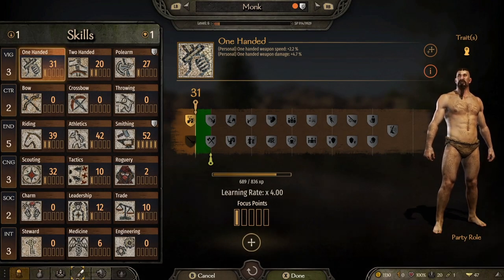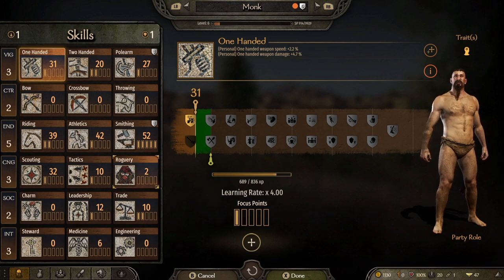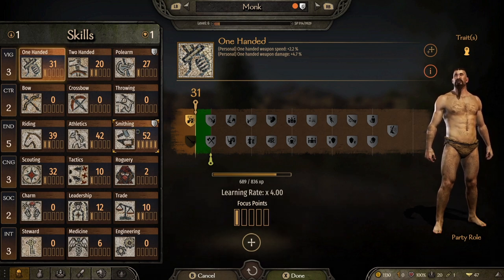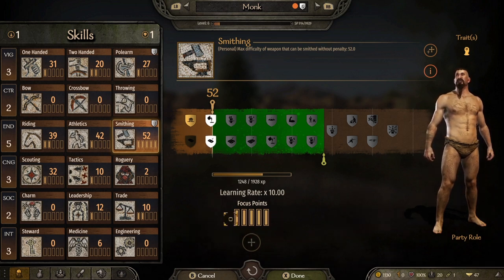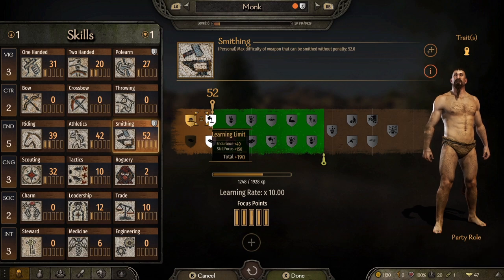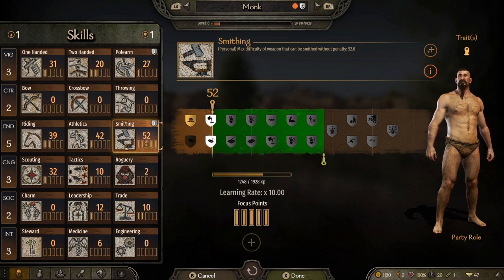When it comes to attributes, you acquire them by leveling up. There are different ways to level up in this game — you can earn skills, focus points, and attribute points. Attribute points are earned every four levels. Levels are not unlimited in this game, so you have to think carefully about where you're spending them, because you won't be filling every single bar or completing every list.